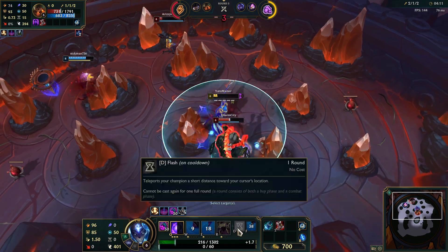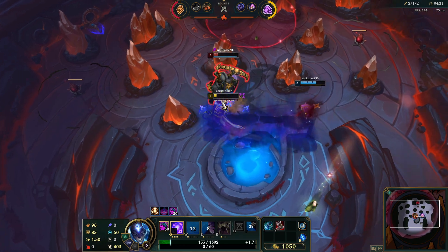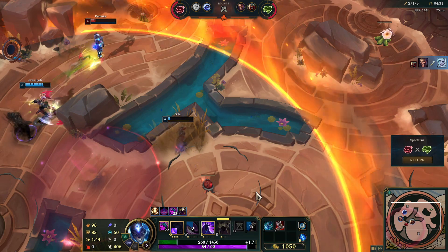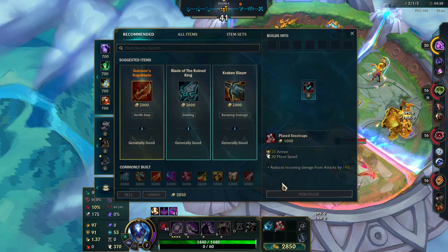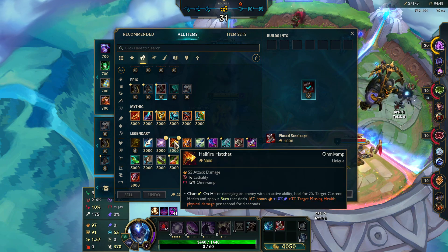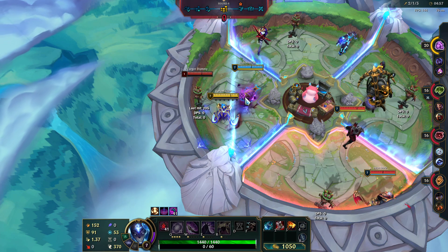I don't have healing yet, so I'm just gonna stay away and let the minions do work. Maybe get a kill — nice, got a kill! Okay, kind of close — a little too close for comfort. They win. I think instead of going for this item, the on-hit effect is crazy, and the fact that you get omnivamp — I'm not saying no to it.